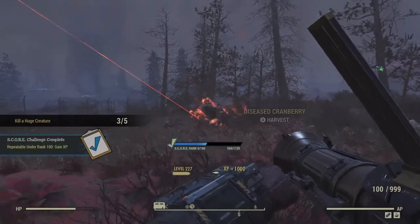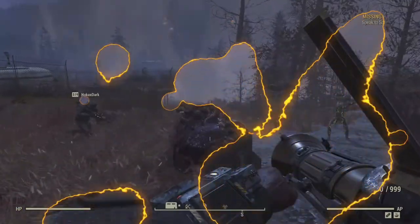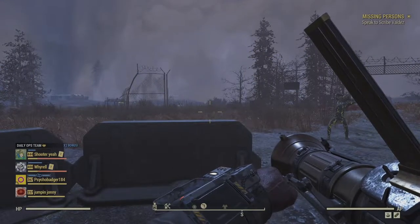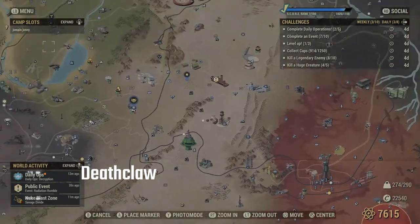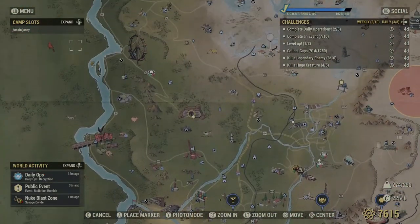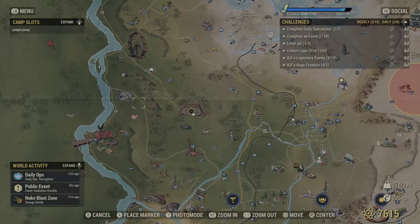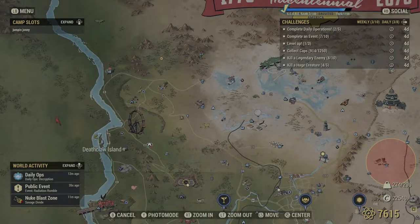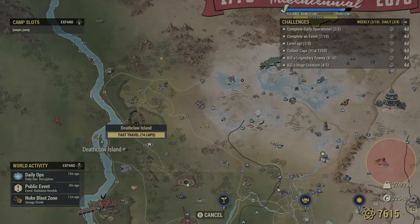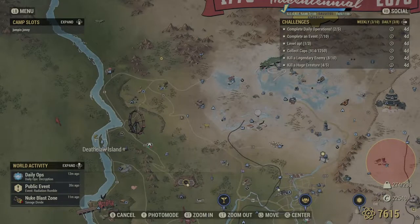The It's a Trap event is made easier by the fact that the Scorched Beast is unable to fly during that quest. The easiest and best place to get a Deathclaw kill is to go to Deathclaw Island at the top left area of the map. Swim to the island and the Deathclaw, which will be one of the lowest levels in the game, will dig itself out giving you a few seconds to damage it before it even attempts to attack you.